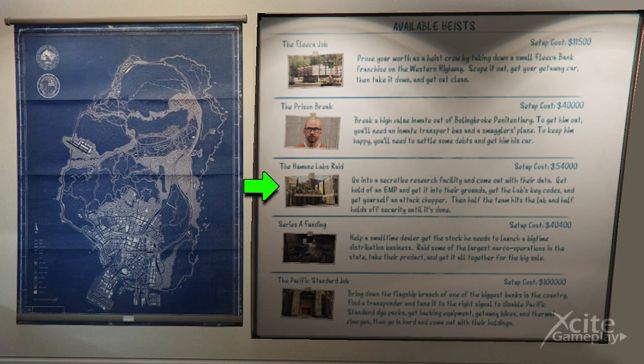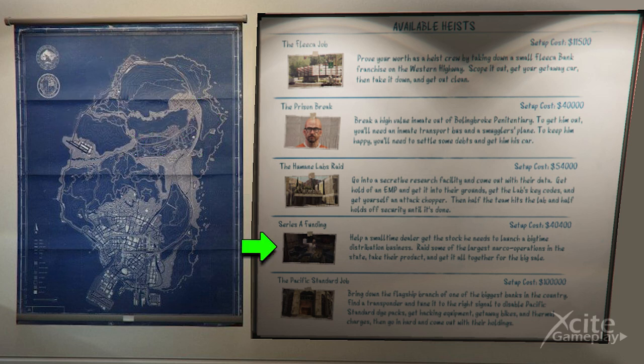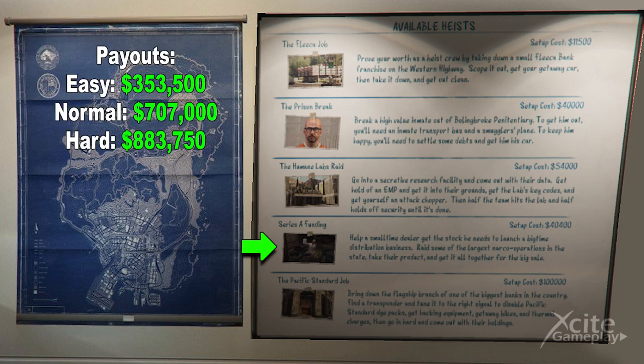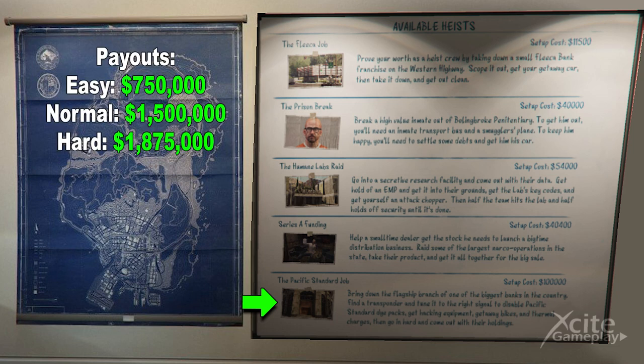The Humane Labs Raid involves raiding Humane Labs and Research, similar to the single-player mission Monkey Business. Series A Funding involves collecting various drug packages for Trevor and then helping him deliver them to his drug deal at the El Gordo Lighthouse. The Pacific Standard Job involves robbing the Pacific Standard Bank.